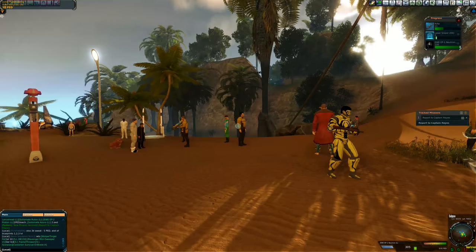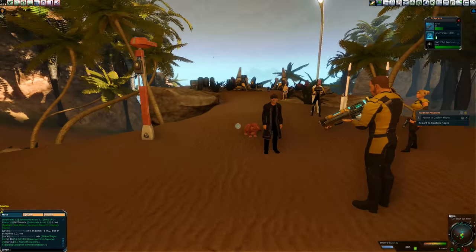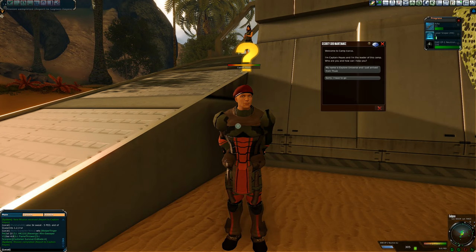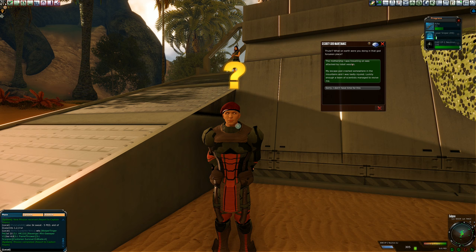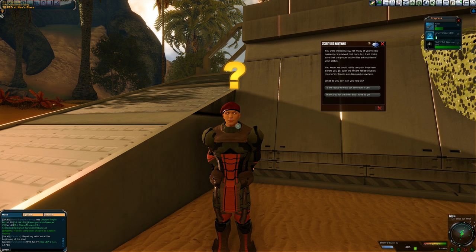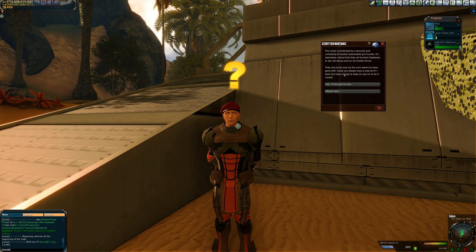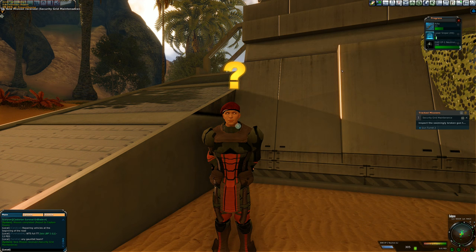There's Captain Hayes with lots of people standing around — someone has a coat and armor, another has what looks like a rocket launcher, and somebody named their pet rabbit Vodka. Let's talk to Captain Hayes. He's the camp leader and asks how he can help. We introduce ourselves as Explore Entropia, having just arrived from Thule — the mothership. He says he could really use our help: the camp's security grid has a turret that seems to have gone stiff. Can we activate the console and check for malfunctions? Let's go find gun turret number two.